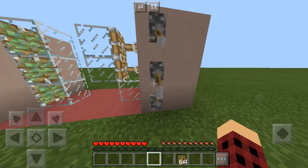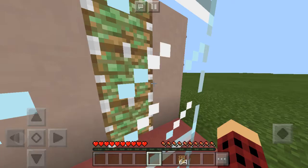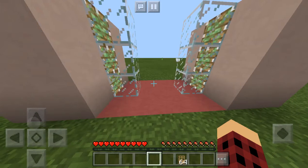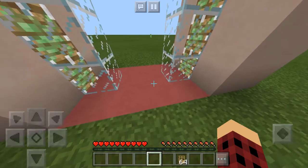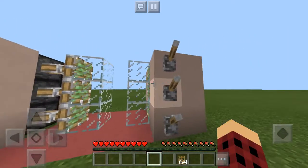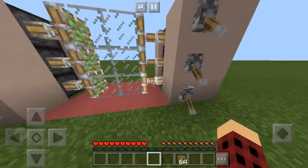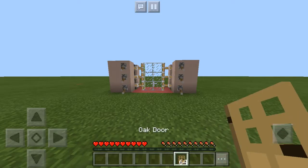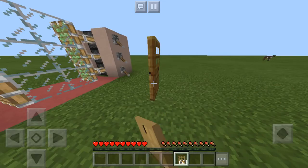So what I mean by retractable is, you don't even notice it's a door. It's just glass. So if I press all of these levers, they will all retract back to the first block. And then you can easily walk through it, and when you're done, you can just walk back through it, and then press each lever, and it will now be closed and you cannot walk through it anymore.